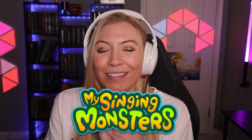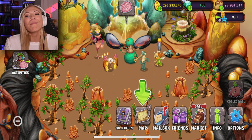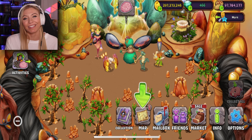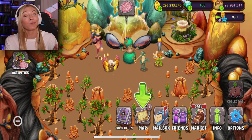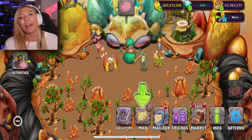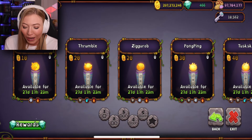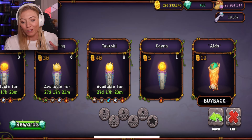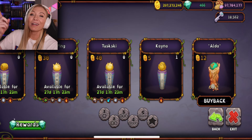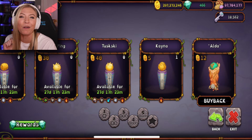Cloverspell is back in My Singing Monsters and with it comes brand new seasonal content. My name is Sam and welcome back to My Singing Monsters. We got the Cloverspell event over on the Fairy Island which we're gonna check out in a minute, but we also got a brand new rare monster to check out on the Amber Island. Today we're gonna start out the video getting Tuskski, who is a giant elephant with huge tusks, then check out the brand new seasonal content on the Fairy Island as well as the rare Bonkers.